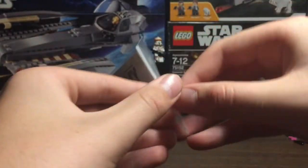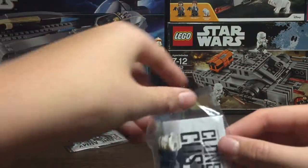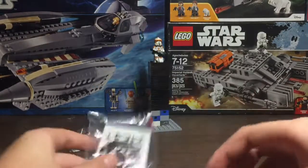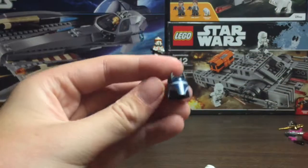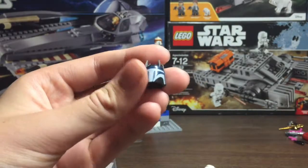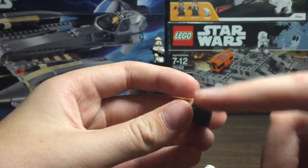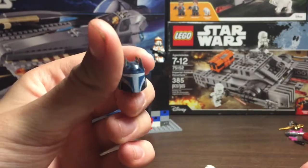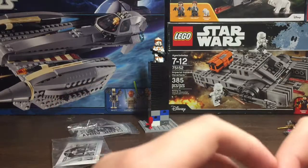The last couple of items I got were a 501st helmet and a special Mandalorian helmet with spikes, and two standard Clone Blasters. First, here's a look at the Mandalorian helmet — it's black with dark blue highlights and a white visor. It's got nice Darth Maul spikes for when he takes over Mandalore. Those are pretty nice. I don't remember exactly how much it was — like two bucks or something, I think.